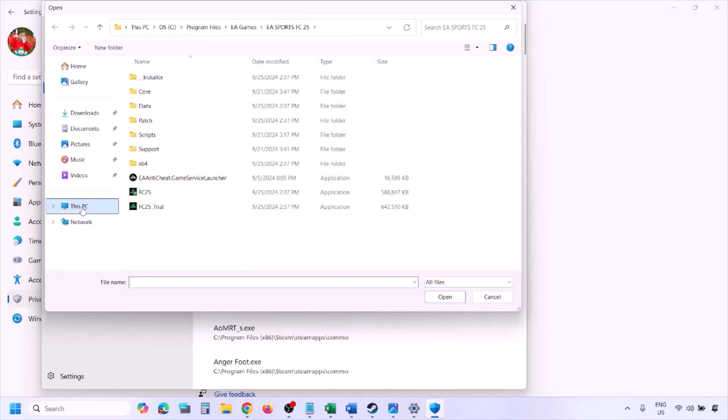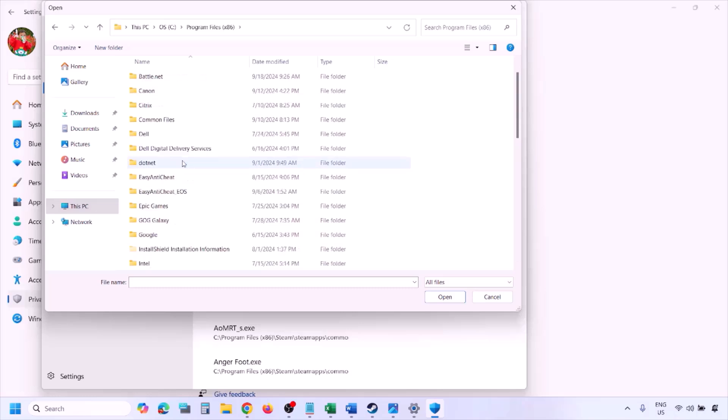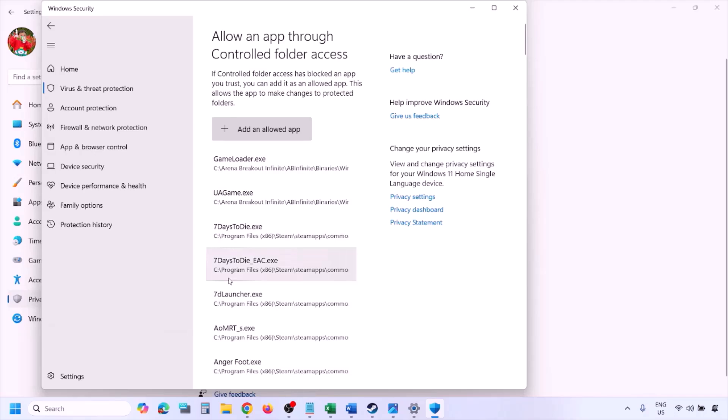Go to the game installation folder, open the drive and Program Files (x86), then Steam > SteamApps > Common > game folder. Select the game EXE file — there might be one or two EXE files, add the game EXE. Click Open and once added, launch the game and check. You can do the same in Firewall.